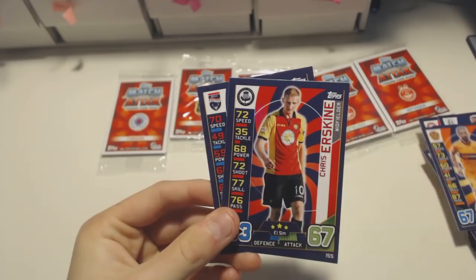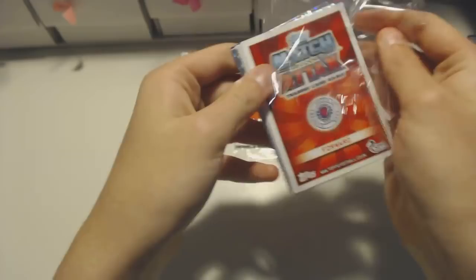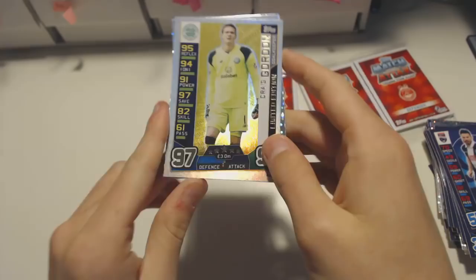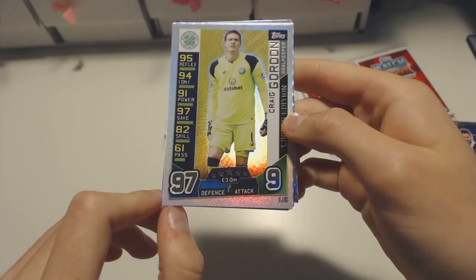Moving on to the next one. Rangers forward - who could that be? But let's get into the shinies. Oh wait, oh yes - look at that! A gold limited edition. Wow, I didn't expect these. Oh my god, look at that - Craig Gordon, gold limited edition from Celtic. Wow, that is sick! Goalkeeper, gold limited edition from Celtic. Wow, that is amazing.